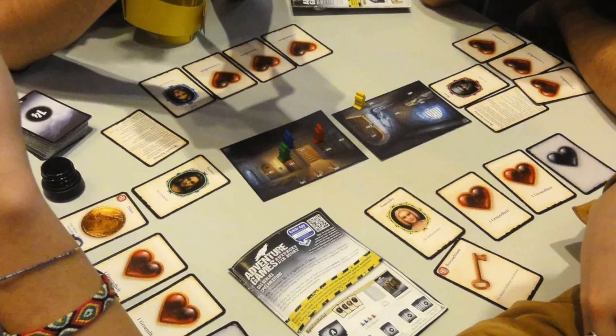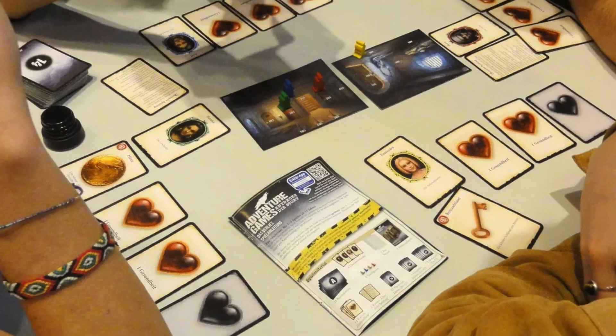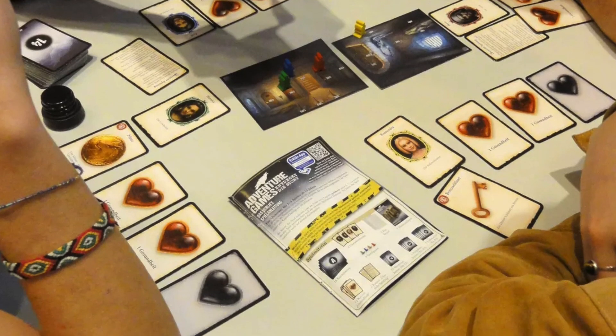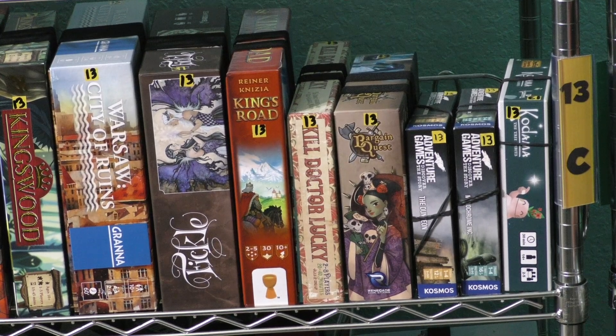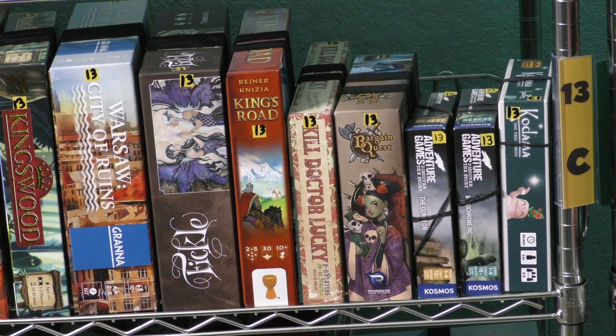Then we have two of the Adventure Games: Monochrome Inc. and The Dungeon. These are not quite escape room style games, although they're in the same category. They're more like going through a story and figuring things out — more of a point-and-click adventure. I like them a lot, which is why they're both on the shelf. I didn't like the third one in the series, and the fourth one is on my to-be-played shelf.